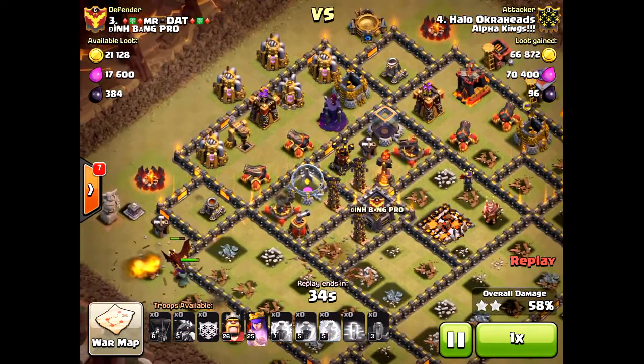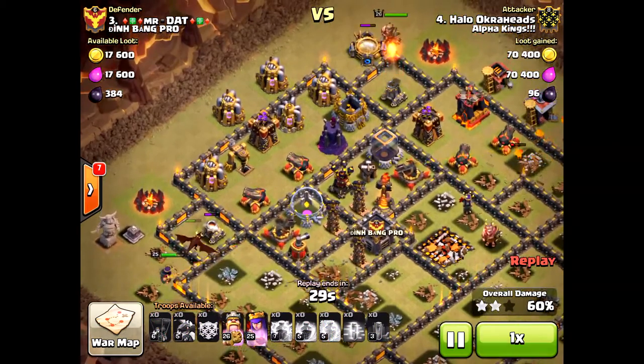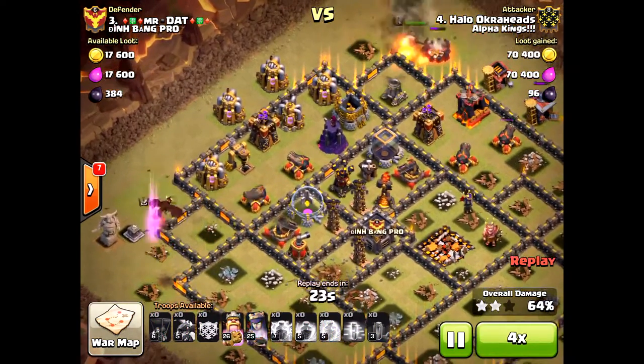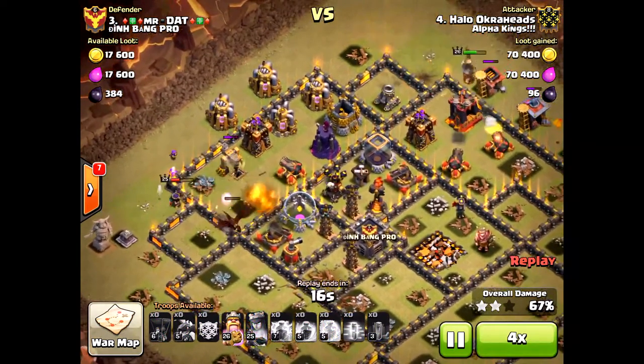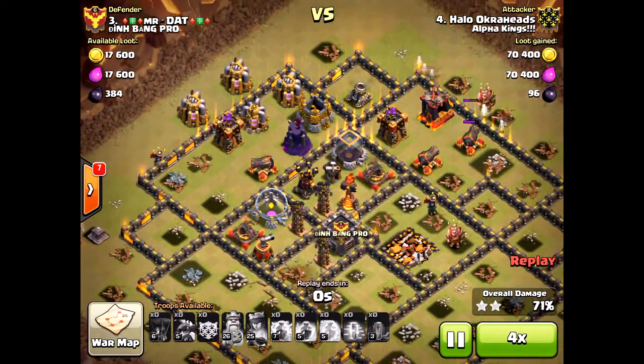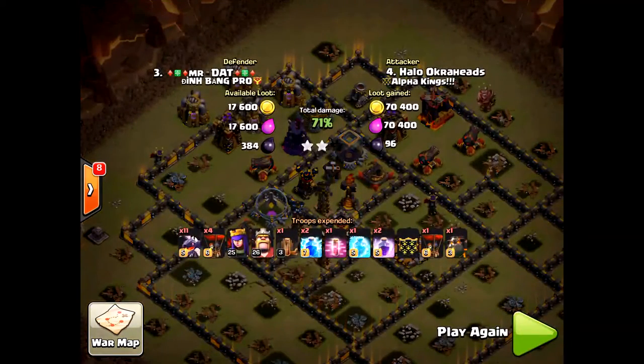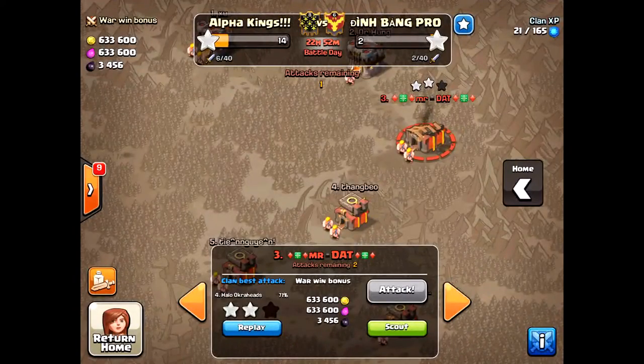So you don't need to use your king or queen when running this drag-hound-loon attack. This was a pretty tough base — the air defenses were touching the town hall except for that one — but even so you can still demolish these Town Hall 10 bases. Play smart, use air attacks when you need to, and it'll go well for you. Thanks for watching, I'll see you next time — Halo out.